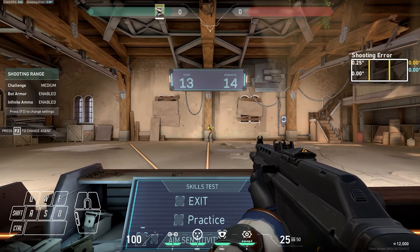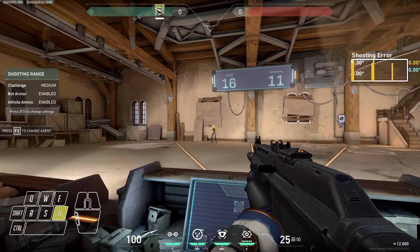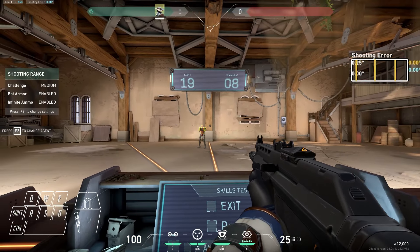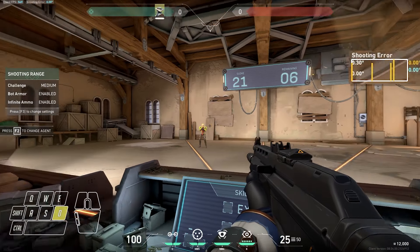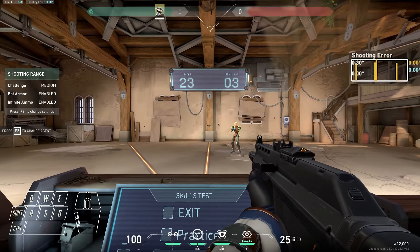Day 44 of Learning Valorant. We start off drilling our fundamentals — today we didn't set any flashy high scores, but our consistency is increasing and we tied our all-time high score for average score of 24, which is impressive considering I didn't really even tie my all-time high score for a single run, which means we're getting more and more consistent.